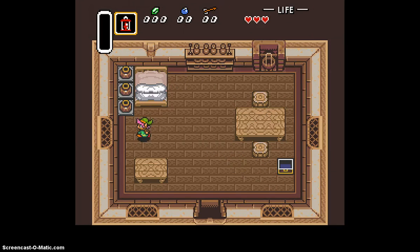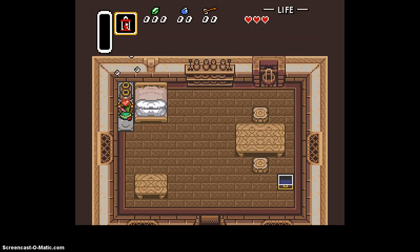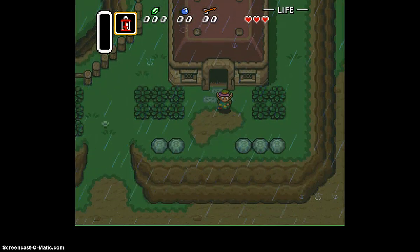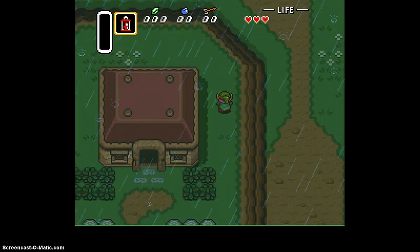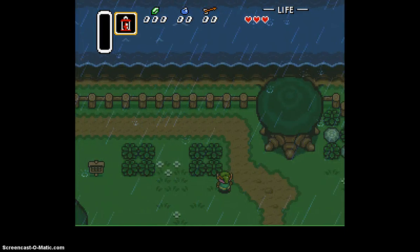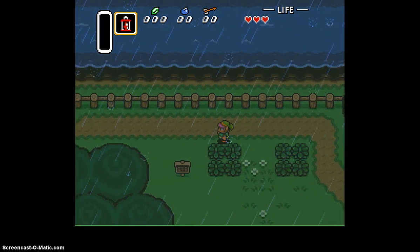As we were basically told to go help Zelda, and our uncle told us not to go outside — well, that's what we're going to do. This will be a 100% Let's Play, by the way: every heart piece, every health container, every upgrade, every item — all that.